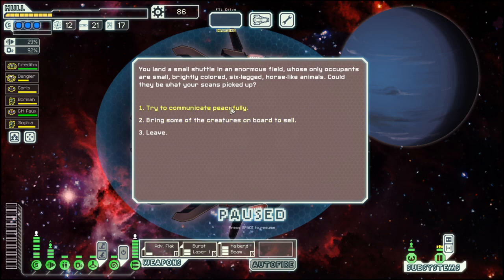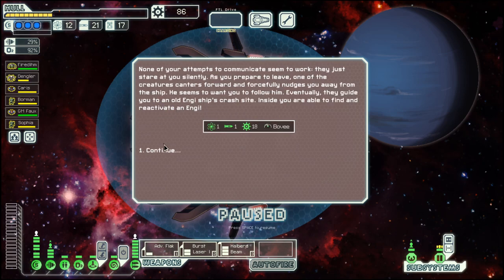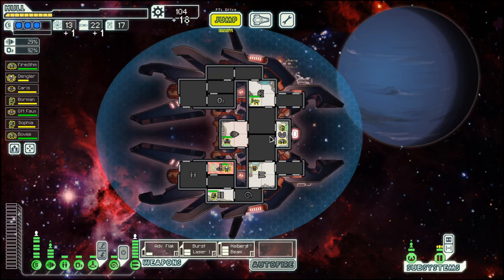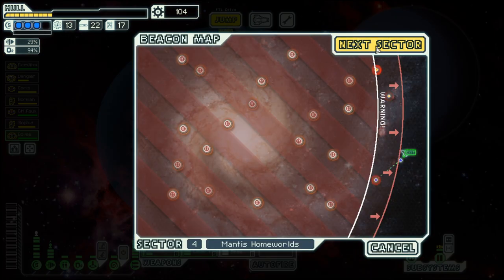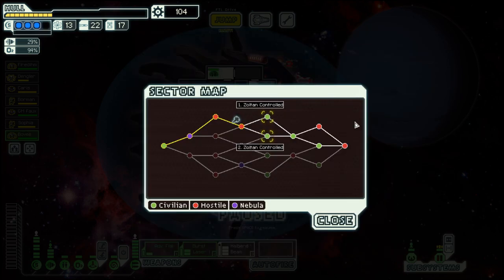Investigate. Try to communicate peacefully. And we got another energy out of that, which is nice. And with that, we are at the end of episode 4. Next time it will be sector control anyway. Until then — goodbye. Did you see that? I have no idea.